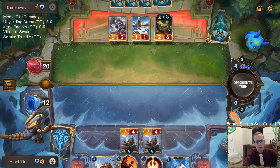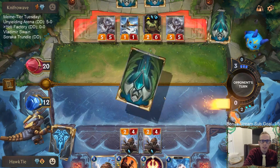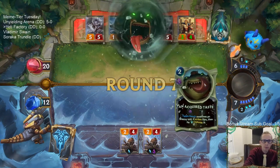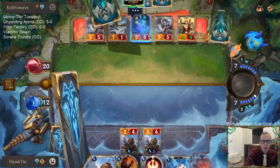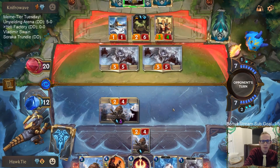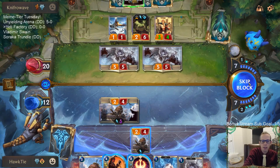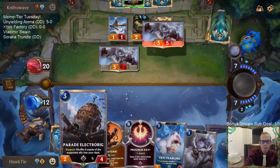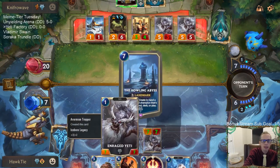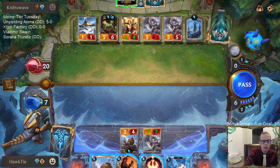Tahm Kench is going to be a huge problem — they have a way to efficiently get rid of 7/7s. Looks like we're going to get run over here. They did a better job drawing their Enraged Yetis. They should just be attacking with everything. We can take five. Iceborne Legacy will boost new Enraged Yetis we create too — any new ones we make, yep.